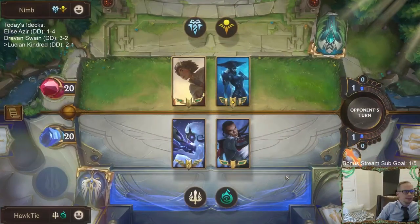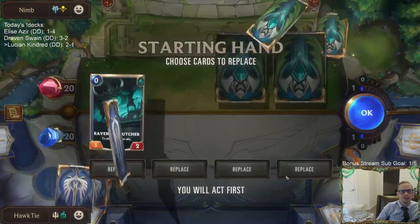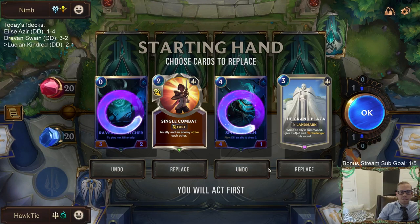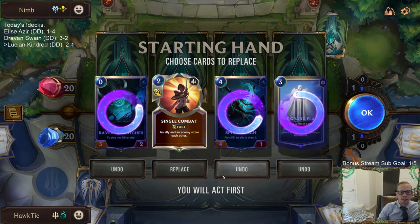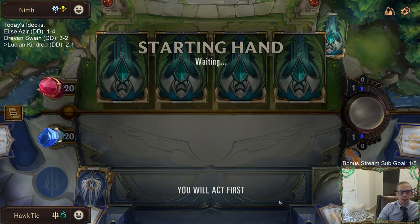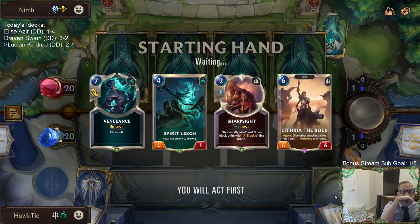Next matchup: Lissandra and Taliyah. I could see keeping Grand Plaza, but we have the attack token on round 3 so I'll send it all back. We want our two-drops, Lucian, Senna, and Kindred — but none of those first four or next four cards were any of those.